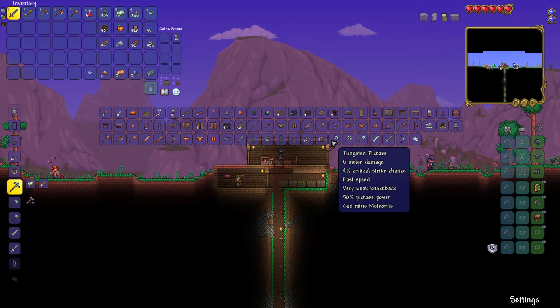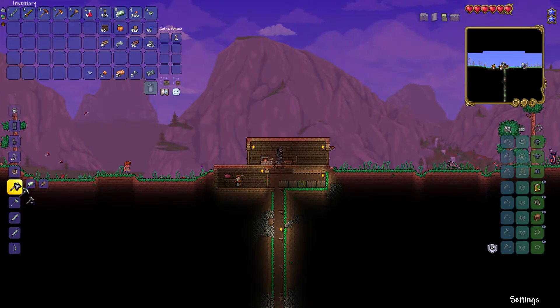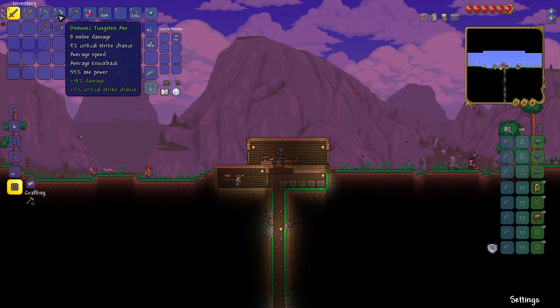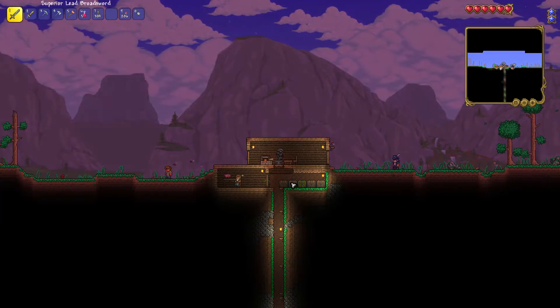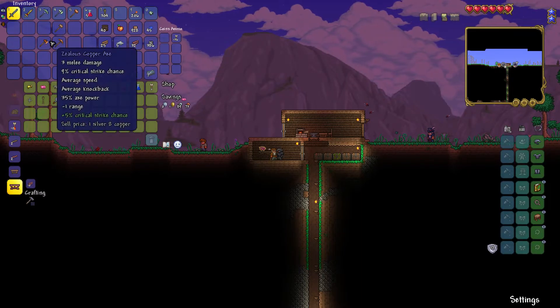Tungsten can mine meteorite, which I might get. I think I'm okay with making it. I'll also do this tungsten axe as well, and a copper hammer. Now I can just sell the old stuff off to this guy.